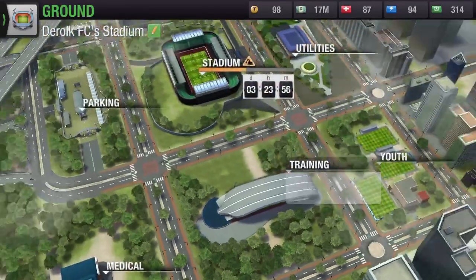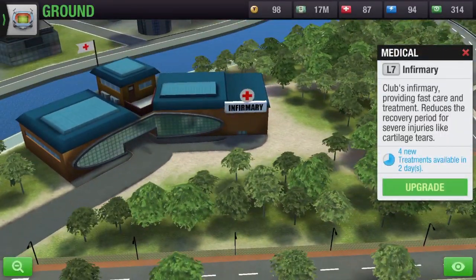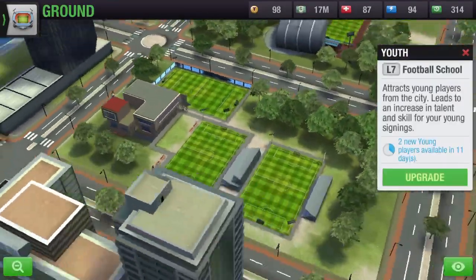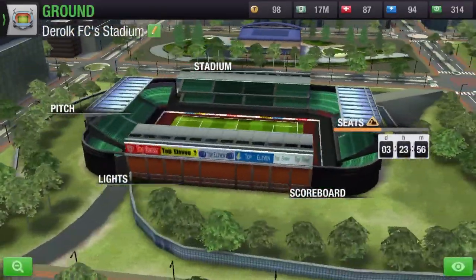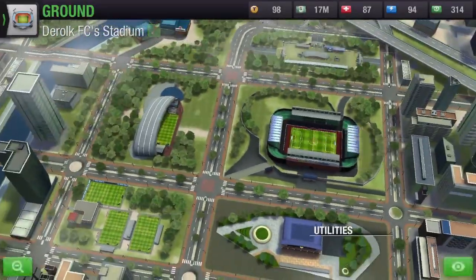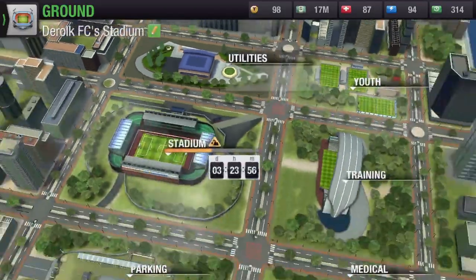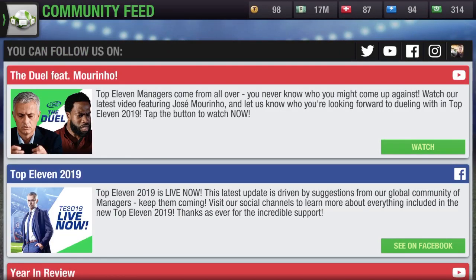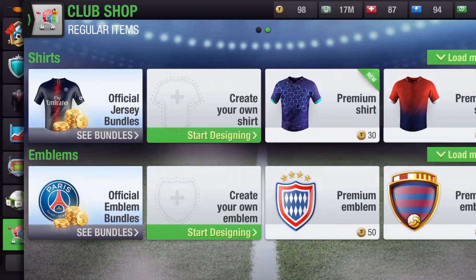There's still work to do in improving the graphics and adding more resources to the facility — it's still the same. Stadiums are being upgraded though. The ground category hasn't changed, community feedback is the same, and the club shop hasn't changed either.